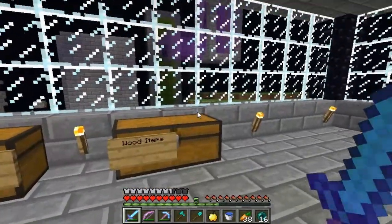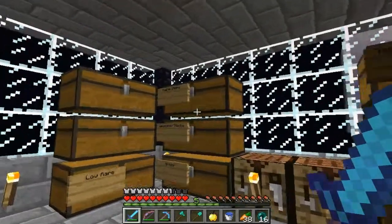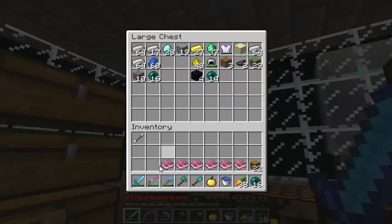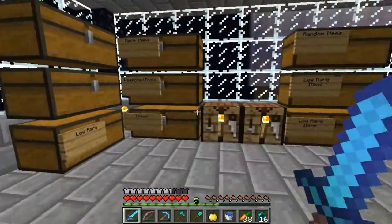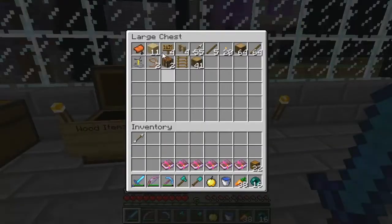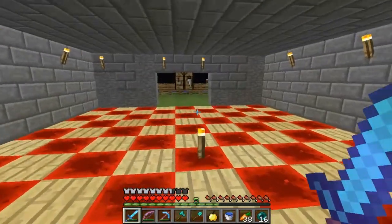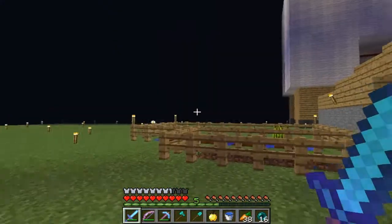Let me get some chests. I got 22 — that's good. I'm going to be making a bookstore, so I'm going to make mostly enchanted books and everything. I need signs — I have four, that'd be good for now. All right, I placed my shop here.